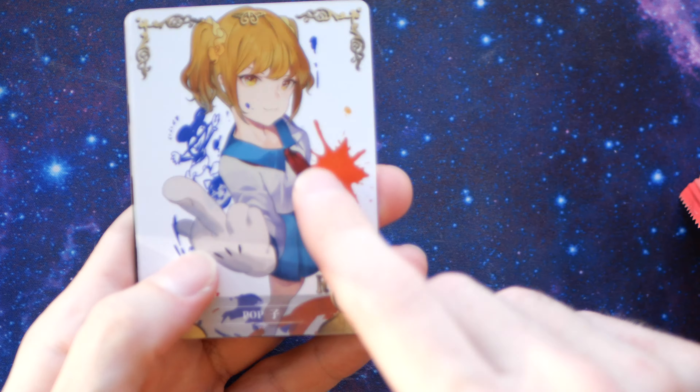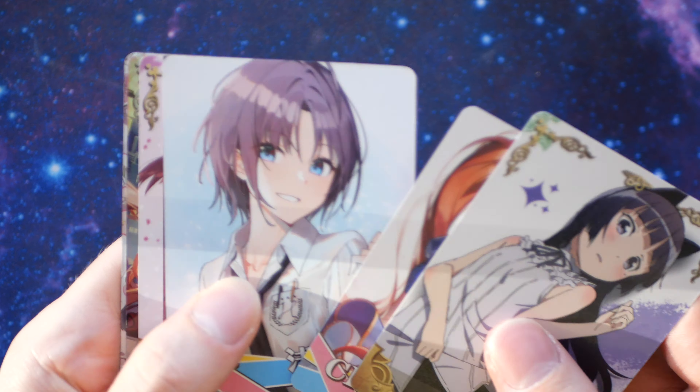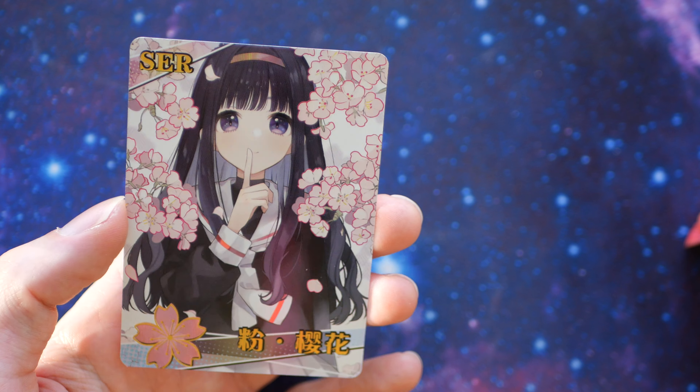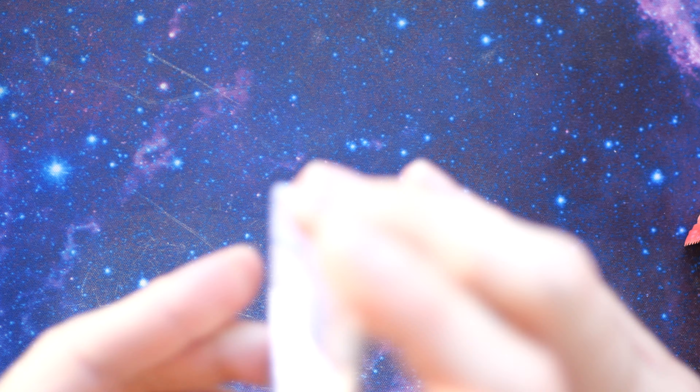Another SSR — we have a purple-haired lady. Two SSRs so far and we're running out of time. I've seen that one before with the finger — it's a bit rude. SCR — can we get one of those higher rarity pools I was talking about? I can't remember if it was two per box or just one or three. We have an SCR — that's a pretty high rarity card.